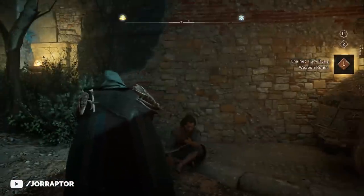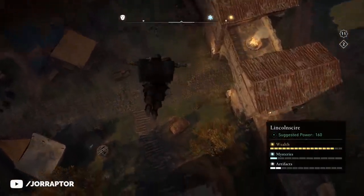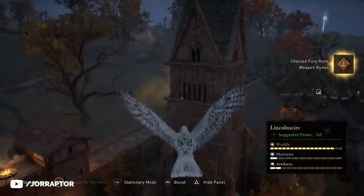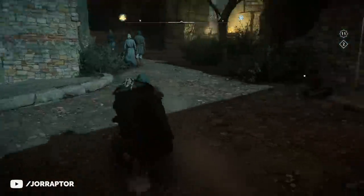If you killed all three of them, then you can go to Lincolnshire — over here on the map near the fast travel point — there's another homeless person; do the tactic there. Then after a while you can go back to London and you will see that all the beggars have respawned.